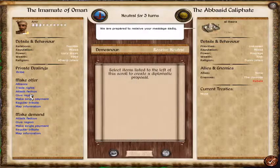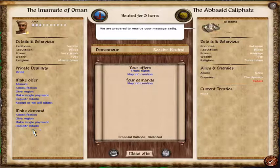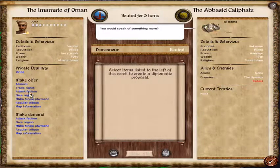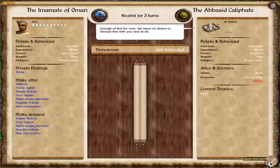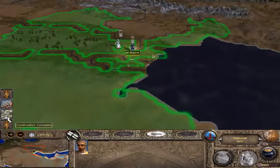We are prepared to receive your message, Sadiq. Sadiq means friend, so that's a good sign — that means they might accept my trade rights and map information offer. 'I see little my people need in your offer, Sadiq.' He just said they don't care. 'You would speak of something more?' Alright, what about trade rights? 'Enough of this for now.' Oh my god. That's ridiculous. You know why? Because they're the Caliph, and I am a sect of Islam that they disagree with. So it says I'm Khachari — I'm gonna have to do some research later. Now he's saying that I insulted them. Well, you know what? Screw you too, buddy.